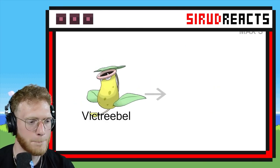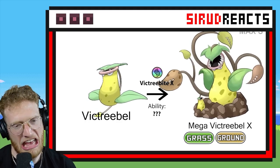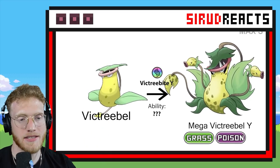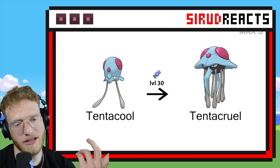Mega Victreebel — let's check this out. That's a mid one, I'm going to be honest. I like the little piranha plants — that's cool. I like the piranha plants on the side, though I guess they're little Bellsprouts.